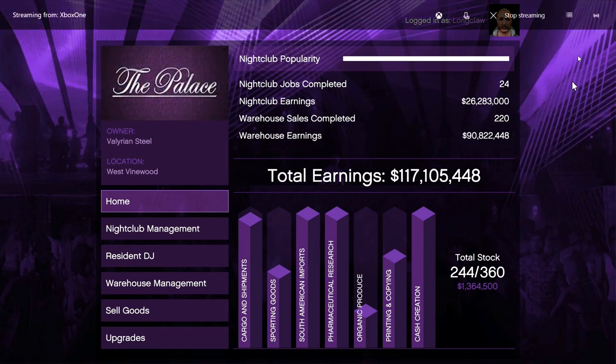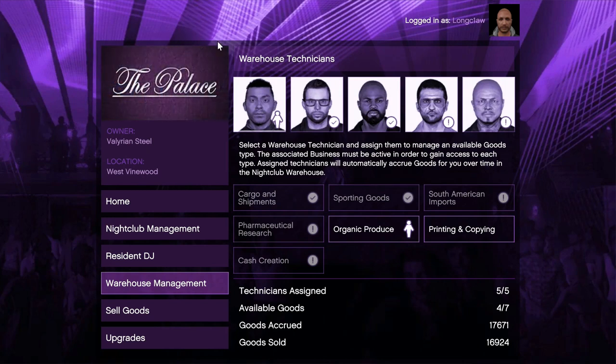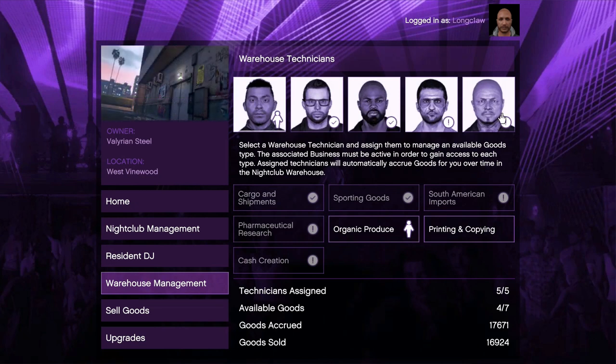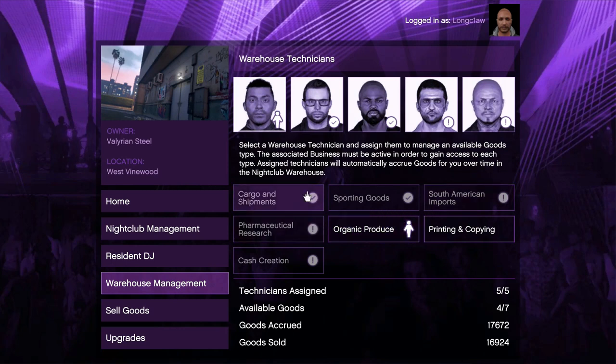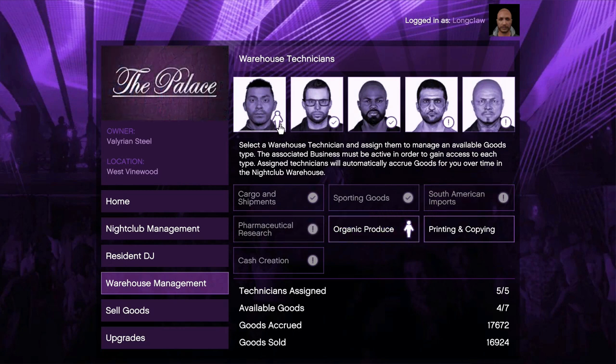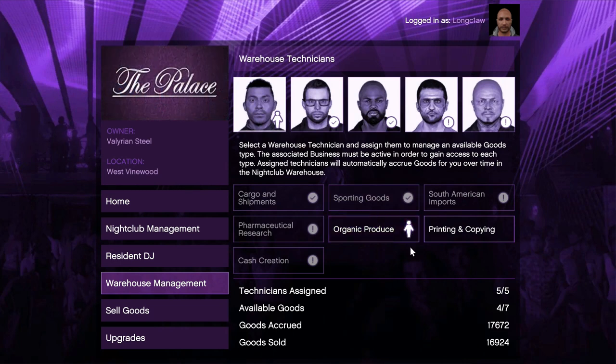This will keep your popularity bar at max. The next part of the nightclub business is the warehouse which can be stored beneath it. When you purchase the warehouse extension, you can start connecting seven of your other businesses — like MC coke, meth, cash and weed, a CEO warehouse, as well as your hangar and your bunker. You can purchase and assign a warehouse technician to five of your businesses at any one time.